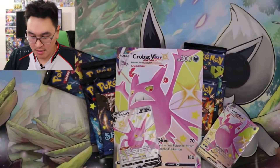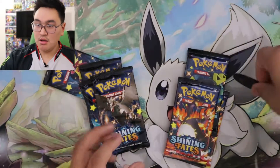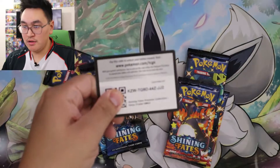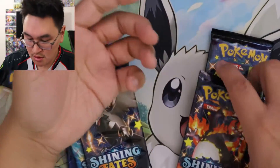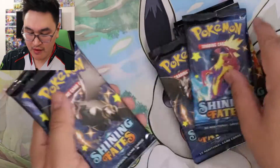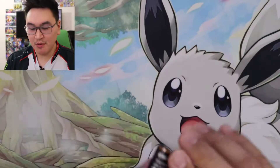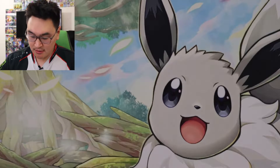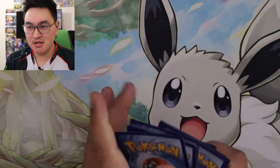Three, two, one. There we go. Here are the V and V-Max, the jumbo card, the coin, and here is the code card. If anybody needs it, let's zoom in now. So we got seven packs. Let's get into it. It's been a while since I opened up some Shining Fates — still looking to complete the set. Aren't all the holos shiny? All the rares holos? I think so.